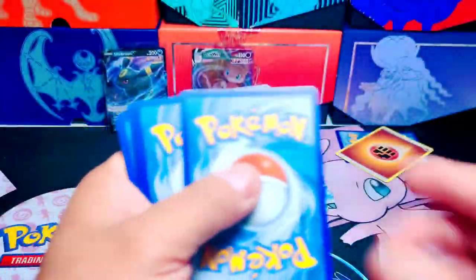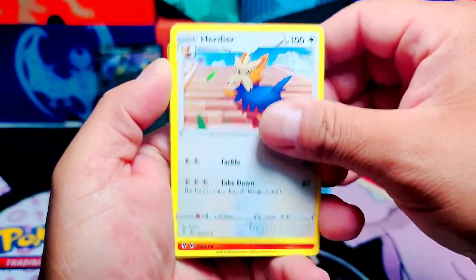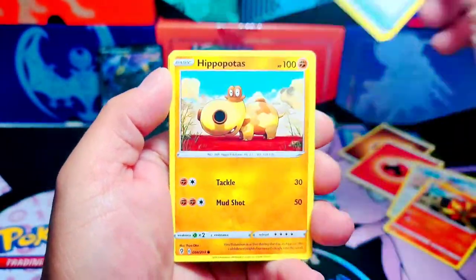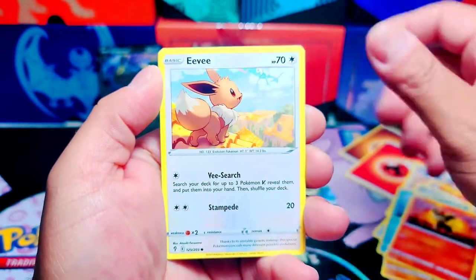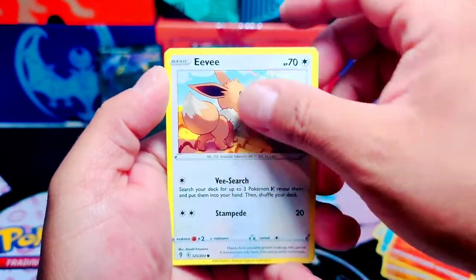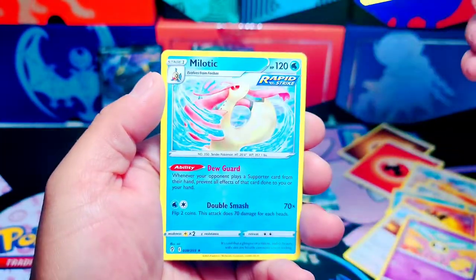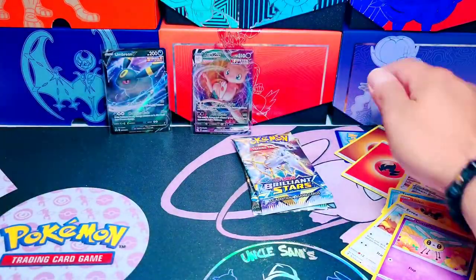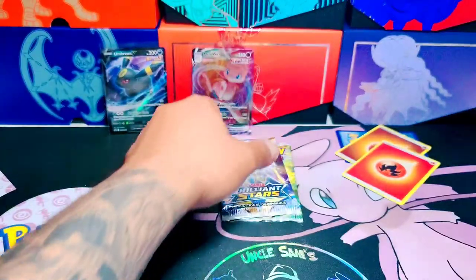We have Energy, Pyro, Dream Ball, Apipatis, Tempo, Lidio, Eevee with the Rayquaza in the background, Cutafly, Miletic. Non-hollow — no hits right there, but we'll get some. Now let's start with Brilliant Stars.